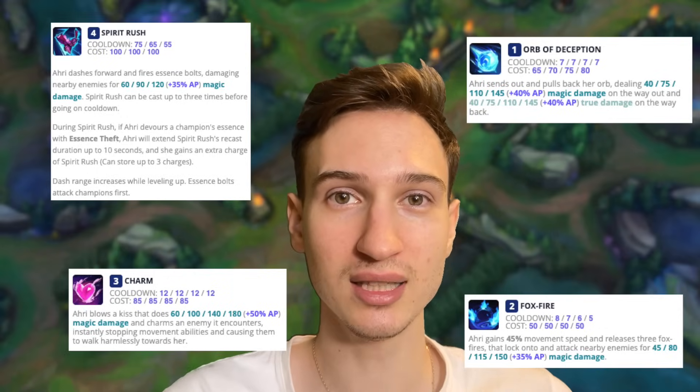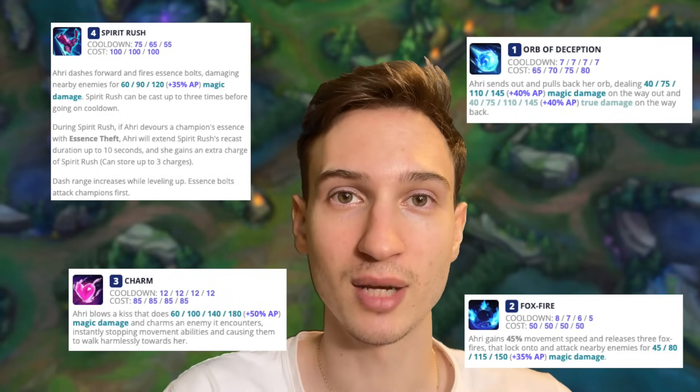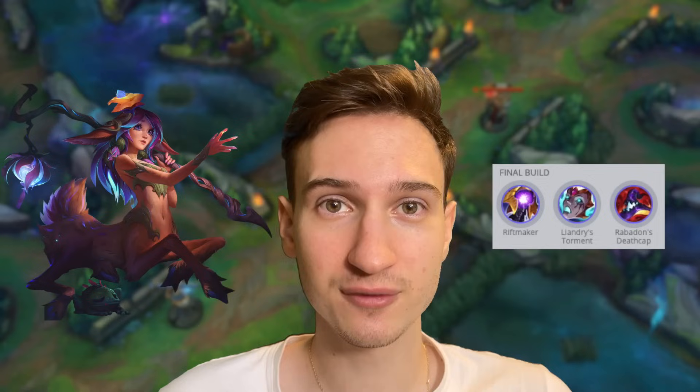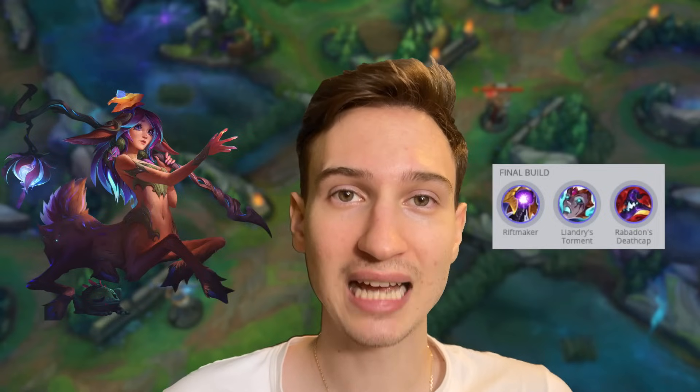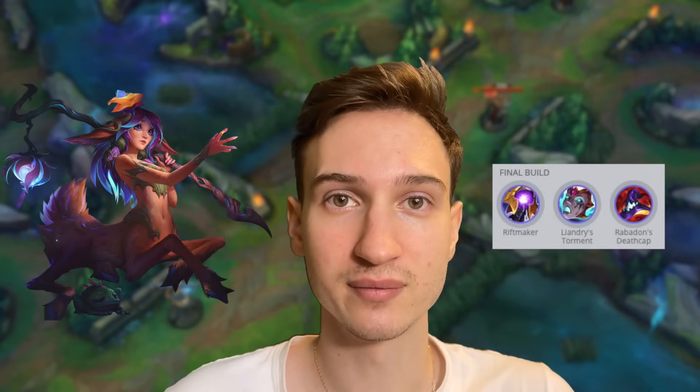For example, Ahri has really low AP scalings, while champions like Gragas and Fizz have insane AP scalings. Next, we need a champion that can fit Mejai's into their build — for example, Lillia really wants Riftmaker and Liandry's Torment then Deathcap, so she doesn't have space for Mejai's. Lastly, and most importantly, we need a champion that can stay safe — we can't be dying a lot and giving up our stacks.